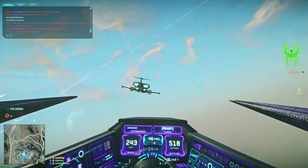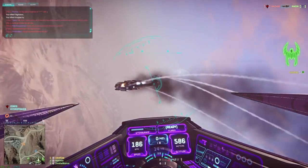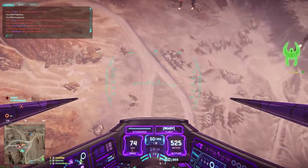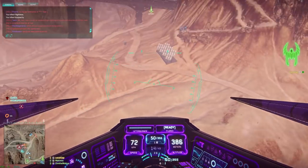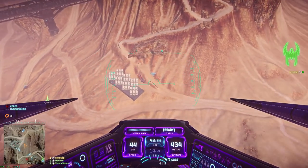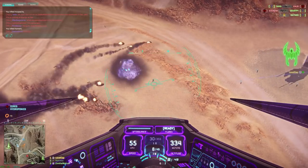Hey guys, LevelCap here. Today we're going to be taking a look at ESF builds and what I've learned so far from flying the Scythe. ESF stands for Empire Specific Fighter — that means the Scythe, the Reaver, and the Mosquito. They all fly close enough to each other in performance that you can really transfer builds across factions and have them work pretty much on the same level. There will be minor differences, but for the most part the tactics and flying style should all be the same.